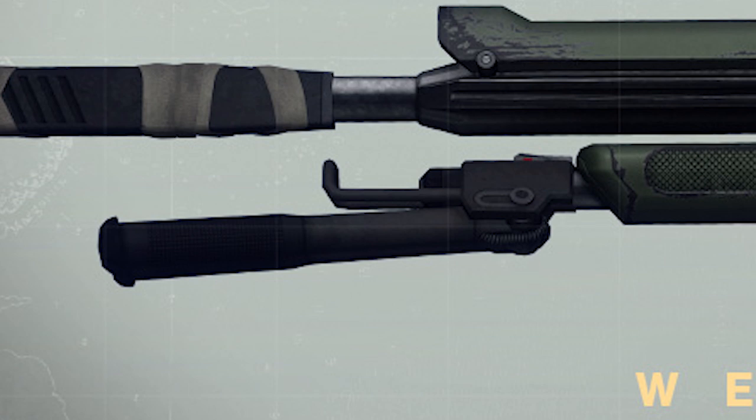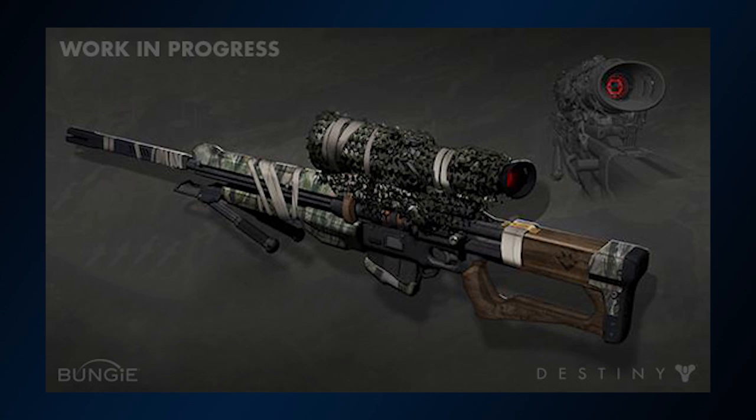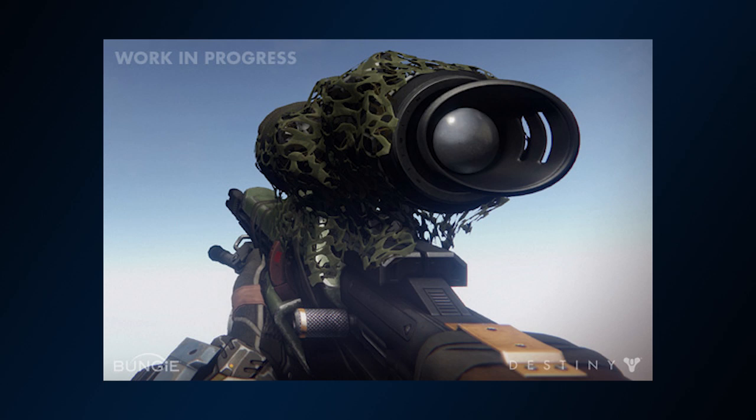The scope looks cool as well — just a hexagonal red eye, but for some reason it sticks out to me. The gun has a stealthy appearance with the greens, the browns, and the ghillie on top of the scope, but the scope being red gives the gun a really interesting contrast, although in this image it's not shown. Keep in mind that these are work in progress images and are subject to change at any time.